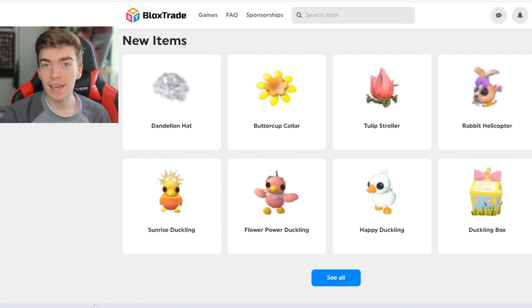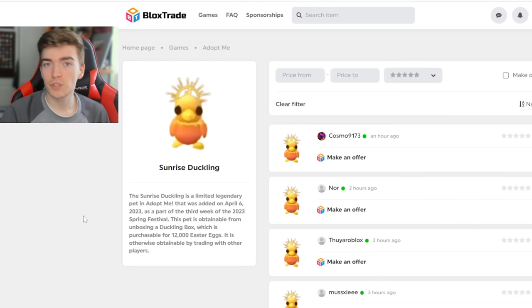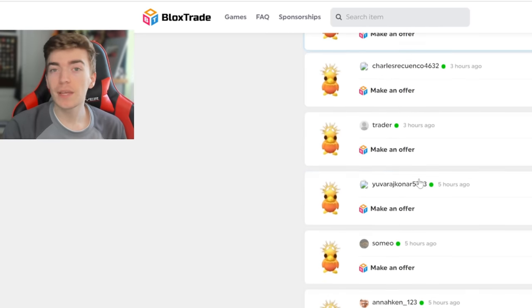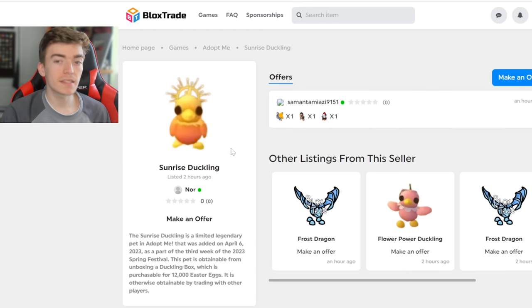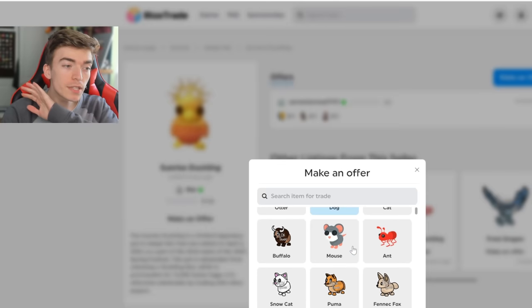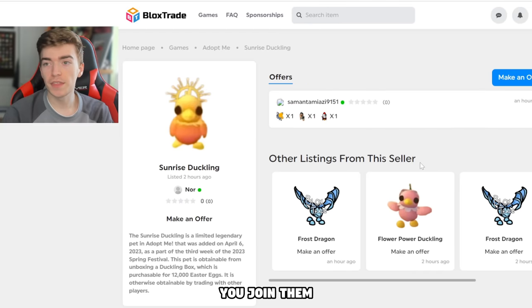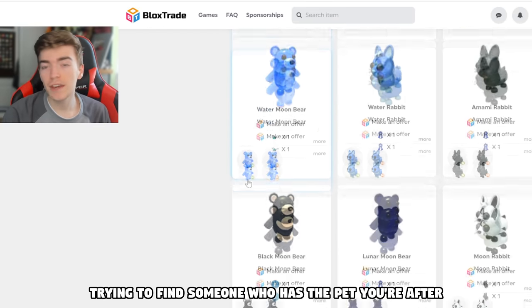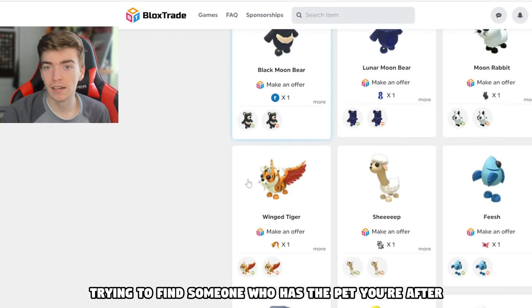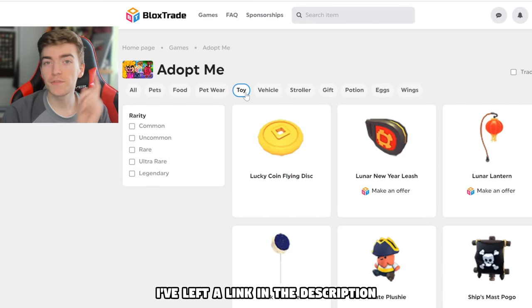Are you missing anything from Adopt Me's new update, such as the Sunrise Duckling? Let me quickly show you BloxTrade — it's a virtual marketplace to show your Adopt Me trade offers. For example, this person has listed a Sunrise Duckling and you simply make an offer with what pets you have. If they accept, you join them. This website is amazing as you don't have to scroll through tons of servers trying to find someone who has the pet you're after, and there are even tons of categories to select. I've left the link in the description for you to join.